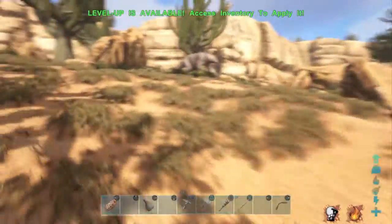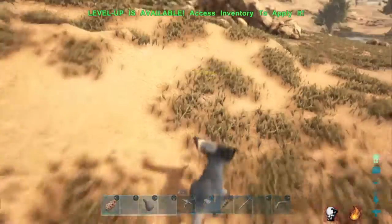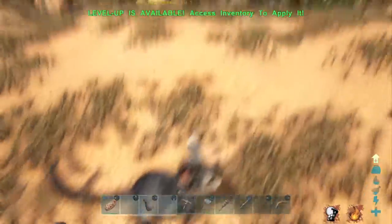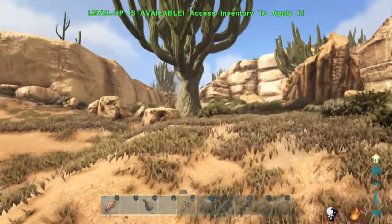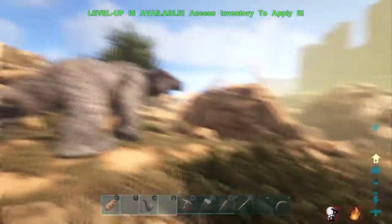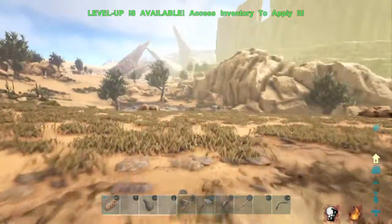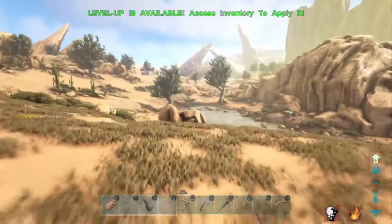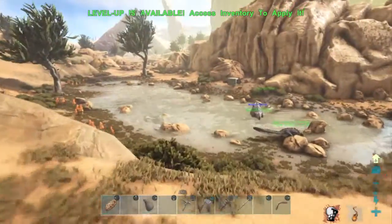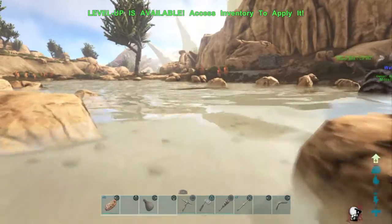It doesn't seem to be aggressive — I walked right up to it. Oh look at this little thing, look how cute! What the hell are you? Level one Jerboa — looks like something off of No Man's Sky, I've seen creatures that look like that. Please don't be aggressive, I just want to look at you. I got the black one — sweet! There are actually quite a few new creatures here that are kind of cool looking. Let's go ahead — I guess I'm not going to swim. So relaxing!